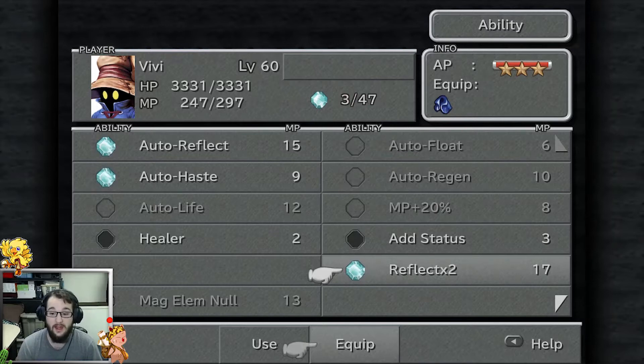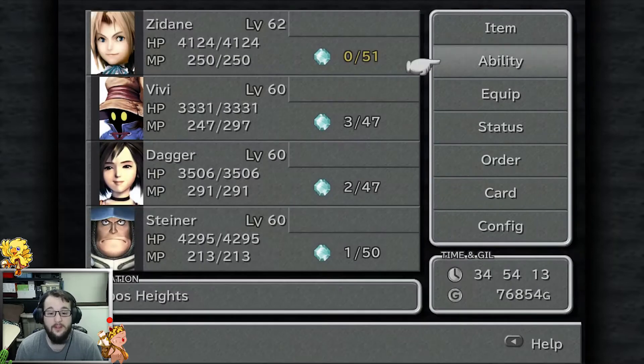The OP item is Reflect x2, which you get with the Black Robe. With Reflect x2, Vivi does two times the damage when you throw any magic onto him while he has Auto Reflect on. You can do the entire party with Auto Reflect on, so it's going to bounce back and hit that enemy for the damage across your entire party, plus times two on whatever hits Vivi — a really helpful tip.